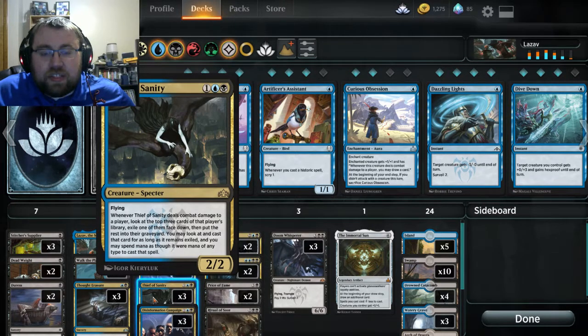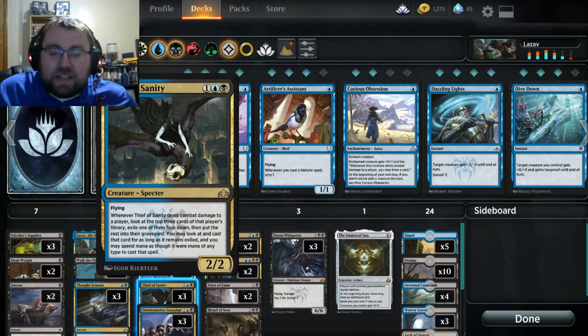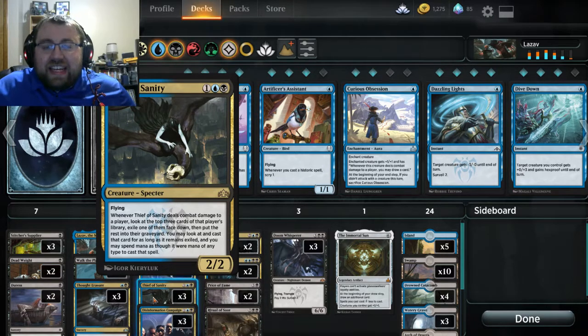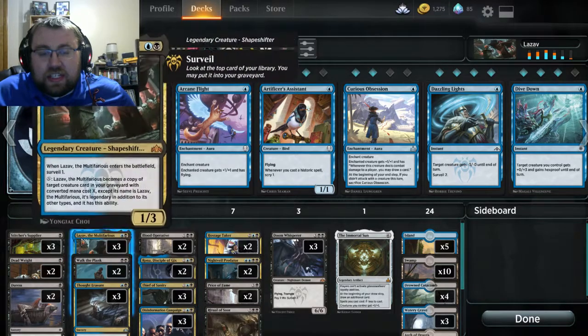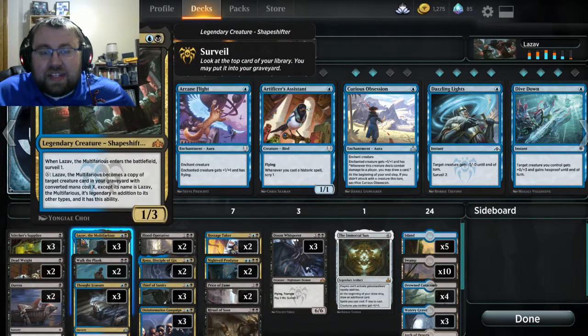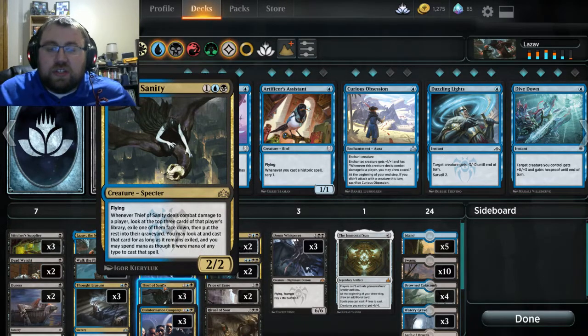Then we have Fiend of Sanity, which can die to Shock or any early game removal. But for the most part we have answers to try to remove removal from the opponent's hand. If it sticks, it's actually a pretty good card — the amount of games I won thanks to it is kind of silly. Plus, if it's in the graveyard, we can attack with Lazav and, if it doesn't get blocked, change him into Fiend of Sanity to still get the same effect.